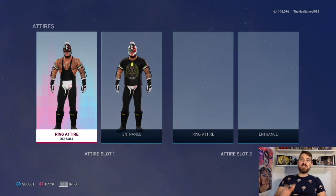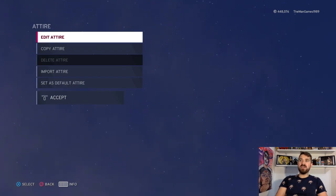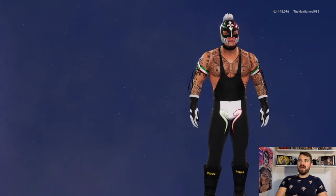Hello and welcome to The Man Games. This is another how-to-create video and we're doing Rey Mysterio today. We've got an in-ring and an entrance attire. Before we go into the video, if this is your first time watching The Man Games and you're enjoying what you're watching, please think about subscribing to the channel, click that like button, and let us know what you thought in the comments.